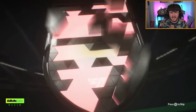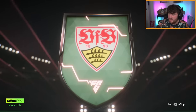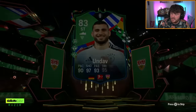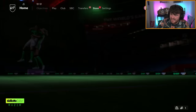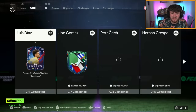Oliver's Path to Glory pack. We've got himself a German striker — that's probably better than Hincapie. We've got a Dennis Undav, finally — a decent card. He was only really looking for Saliba, though, because that is sadly a dupe. But at least it's a half-decent card.